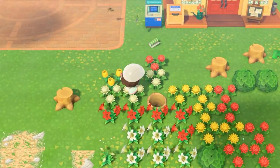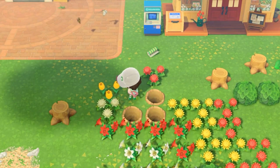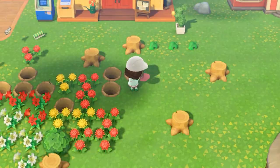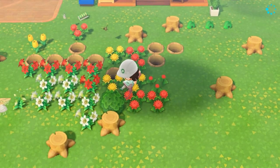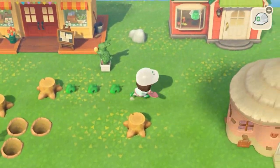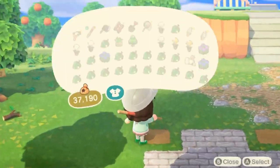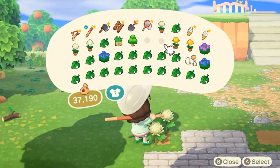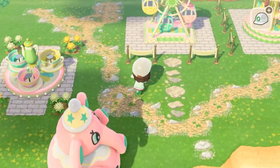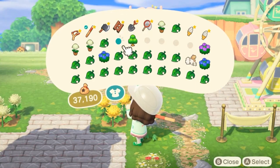We can always change out flowers later - I probably never will. Bushes, trees, and flowers are gonna add some color. There's yellow on this already so let's go ahead with yellow and white. We'll put some weeds here so I can walk, and then maybe whatever here.